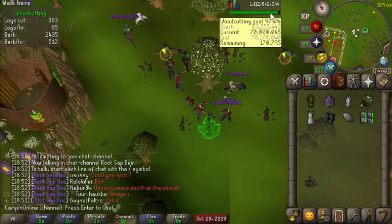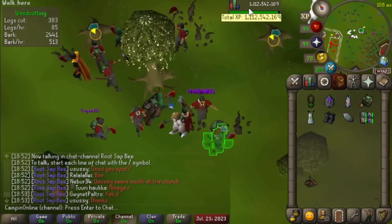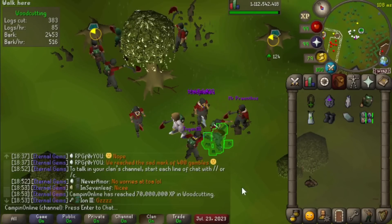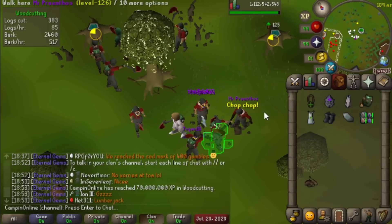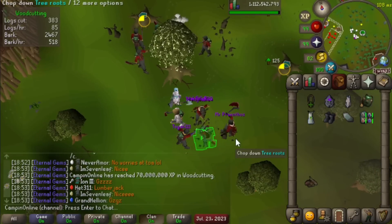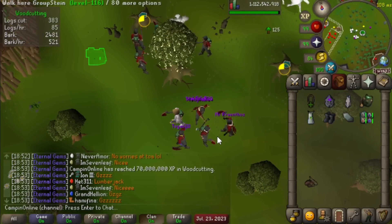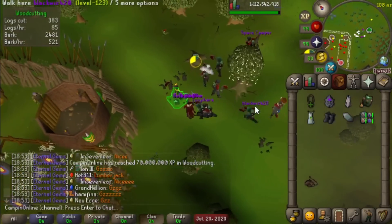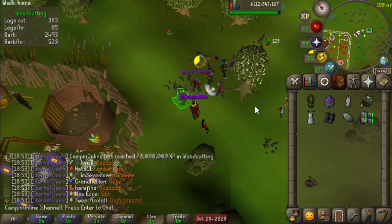Been doing a bit of forestry in the roots clan chat — actually a friend's chat — and there we have it: 70 million woodcutting XP. We're at about 10,000 bark or something like that, so we're getting a decent way there to being able to buy everything in the shop. It'll probably only take us like another 10 hours or something. This friend's chat can be a little hit or miss, but right now we're doing pretty good, so hopefully we can finish her off tonight.